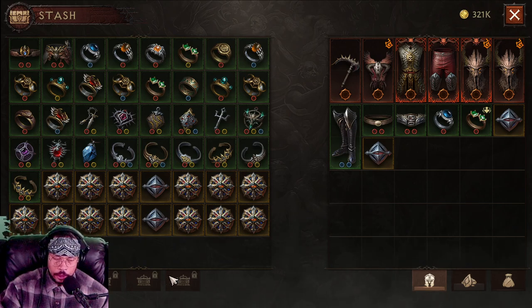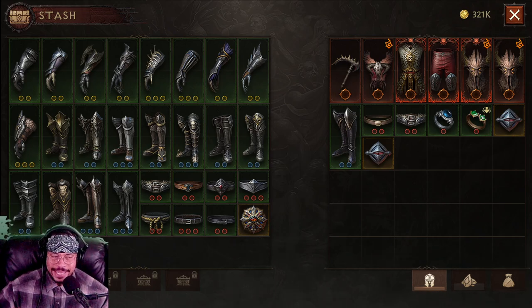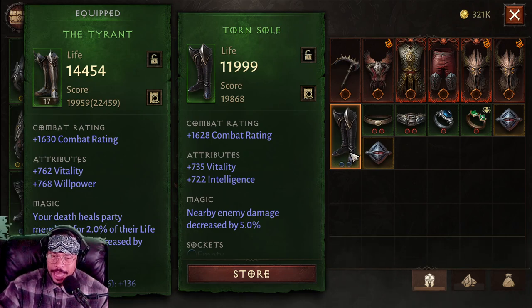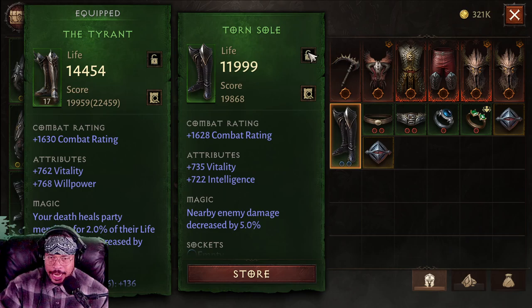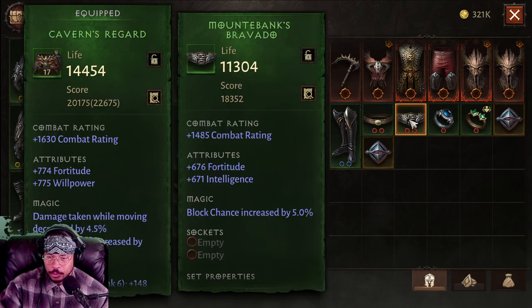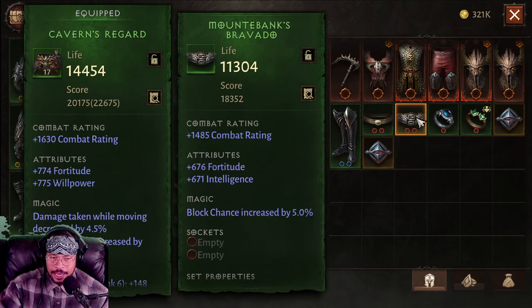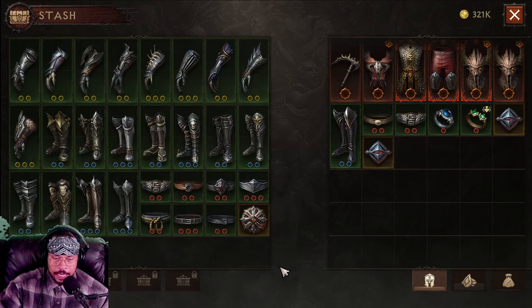But why would they give us five stash tabs? What exactly could you do with those? When people tell me to just throw some of that stuff away, here's what I do. When I get a drop, I keep the highest combat rating in my stash. The rest of it I throw away. So like, I got a torn sole here. I look through my stash - do I have one of those? If I have one, I figure out which one's higher. Like right here, I got a Mount Banks Bravado. I got one here - this one is 16, 17 combat rating. I got a 14. This 14 is going to get trashed.